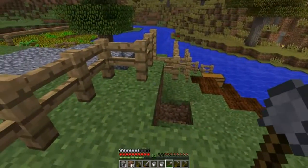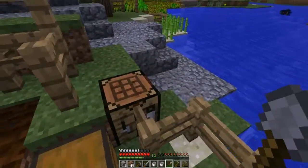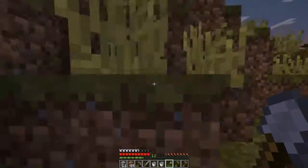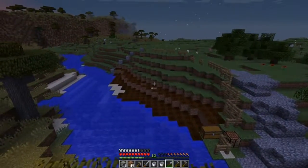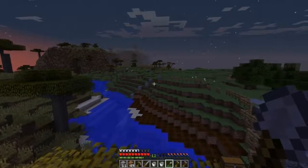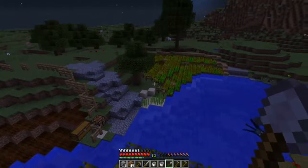All right guys, I literally could not resist and I decided to put in another wheat farm. Some may ask why, Calvin, when you have a super big one on the other side — but just look how nice it looks! If we were to have a big old wheat farm over there and a big old wheat farm over here, this one's gonna be super big. I already put where I'm going to put the water. This one's going to look beautiful, guys — I couldn't resist, I'm sorry.